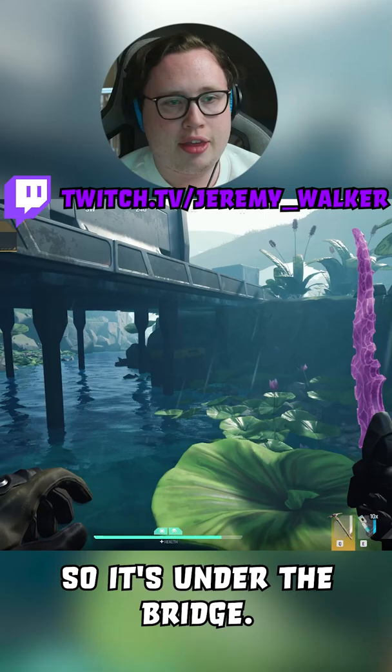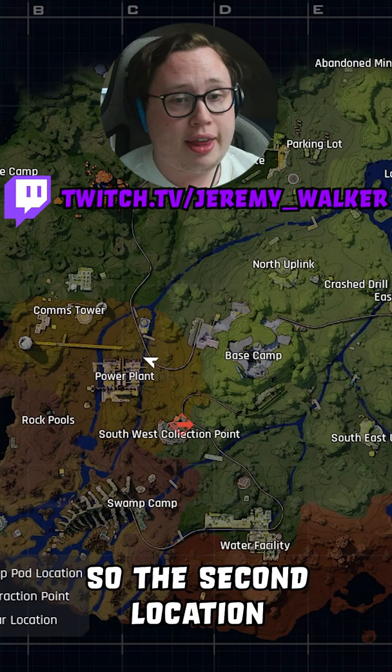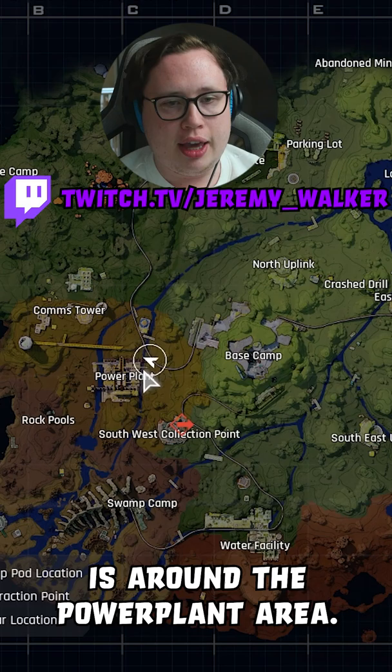The first location is just this little bridge — the southwest collection point. It's under the bridge where you'll normally find an egg in the middle here.